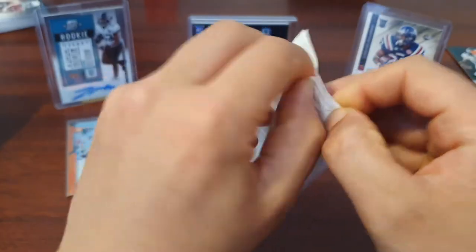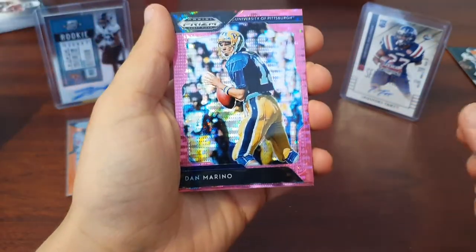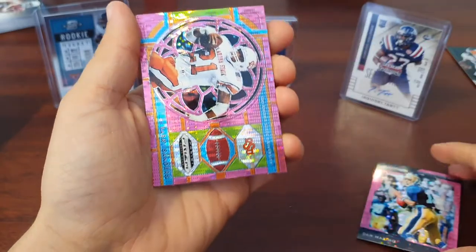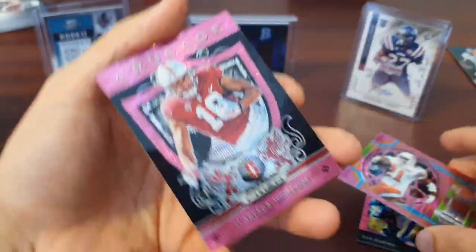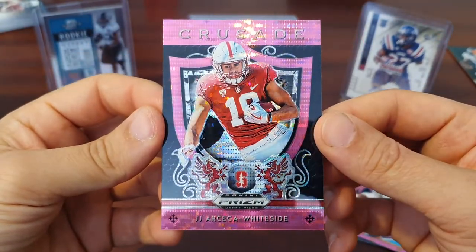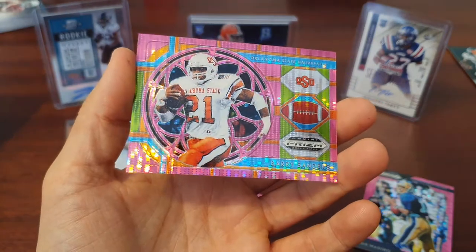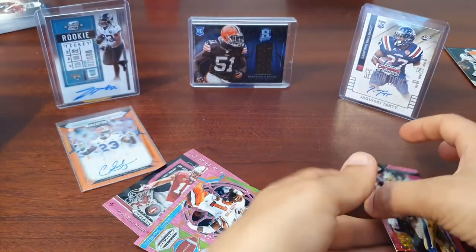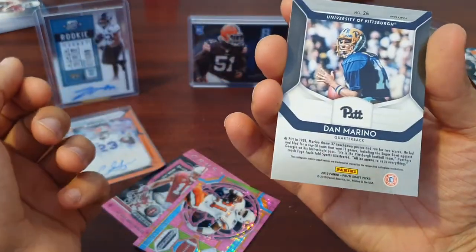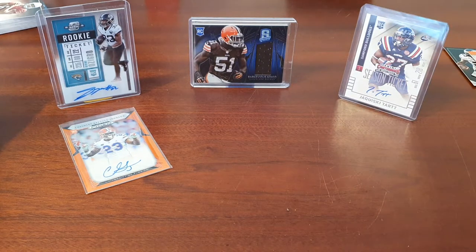Now we've got our pink pulsars. Let's get some of that Kyler magic going on. Dan Marino — wow, I like that, unexpected. We've got a Barry Sanders — I presume that's a parallel of sorts. And then a Crusade JJ Arcega-Whiteside — Eagles points if you want to take that. Very nice. And then a couple of legends — these are good-looking cards, let's not gloss over that. Some nice inserts; got a couple of good ones. Pink pulsars there. Very happy with that.